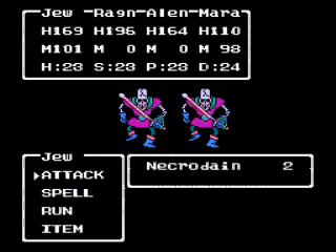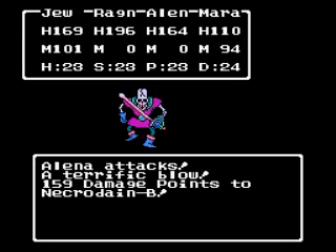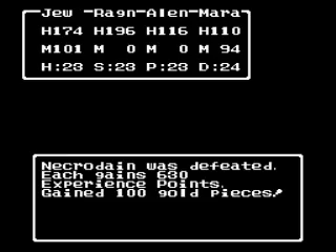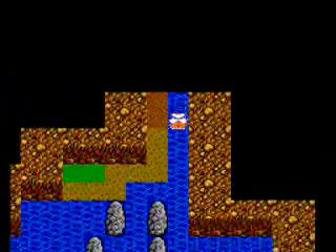Here's another new enemy: Necrodane. Necrodanes are the final skeleton palette swaps. They have about 120 HP, something like that. They can do a lot of damage, so I would not mess with them. Another thing they do is use the Sword of Lethargy to try and put you to sleep — but that's preferable to their physical attack, which does a lot of damage. They also give you some pretty good experience points though.